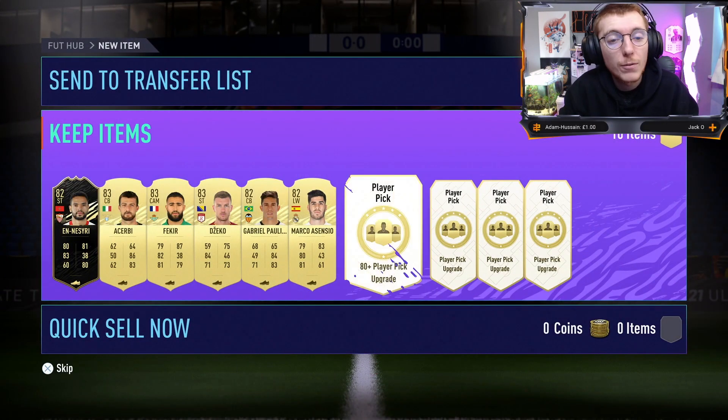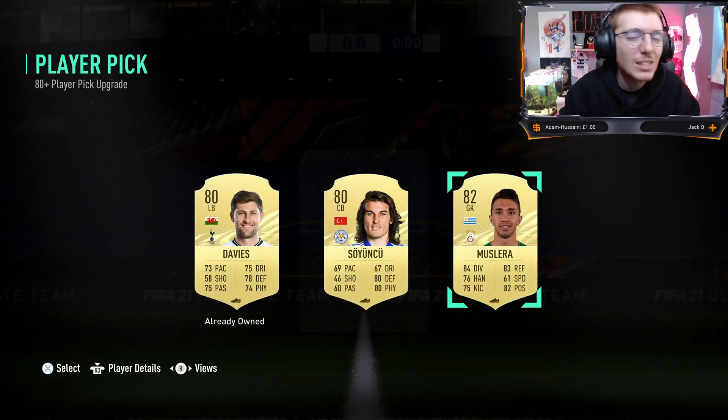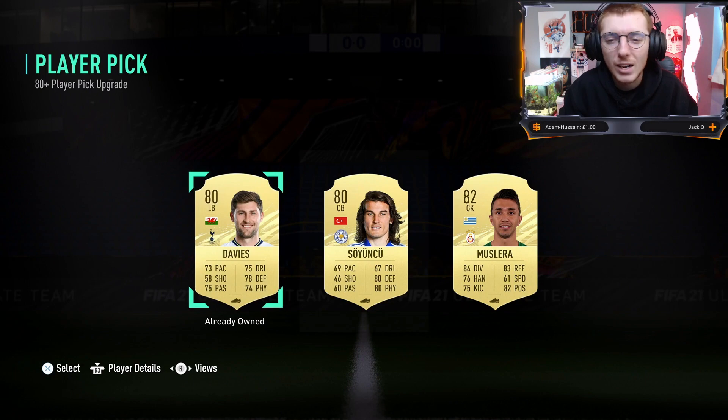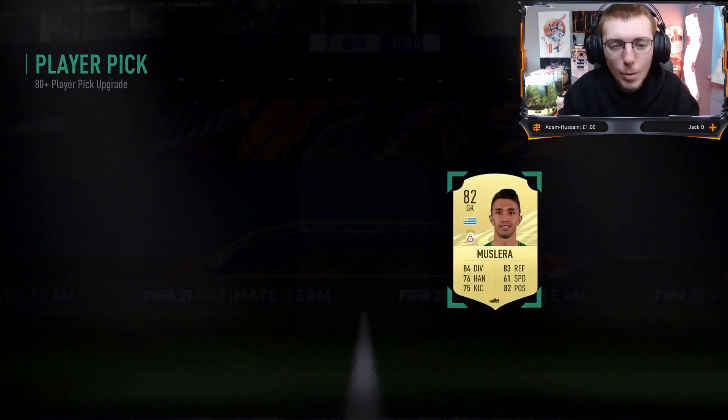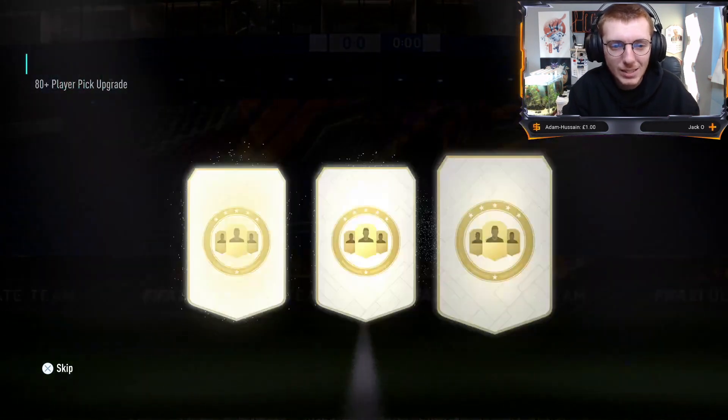I'll take Ascensio just because it's slightly easier to link for chemistry. But come on, the second half has got to pick up now. I need you to help me out EA - not an 82, that's not what I want to see. We've also been offered Davey like two or three times now. I want to see a walkout please EA, I'm not asking for Mbappe, just something decent.